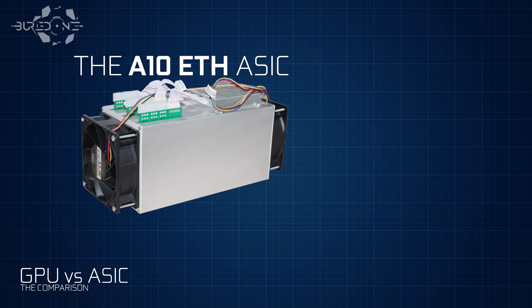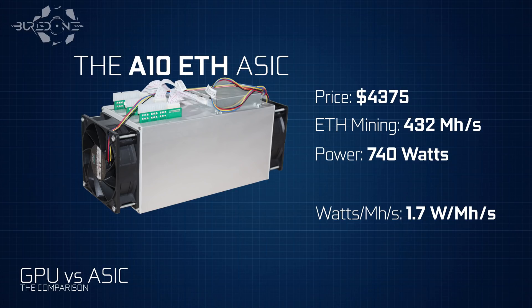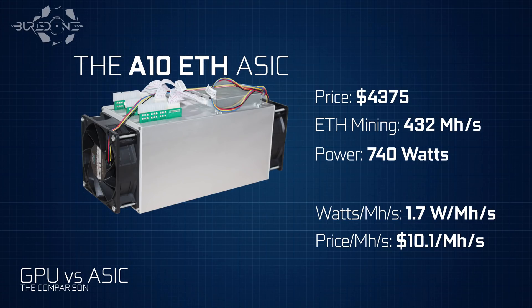Now let's take the A10 Ethereum ASIC miner. The price will be about $4,375 — there are three versions so I took the middle one. The Ethereum mining speed will be 432 megahashes per second, it will use only 740 watts, and that equals 1.7 watts per megahash. Compared to the GTX 1070's 3.8, it is almost double the efficiency. The price per megahash is $10, so it's only a slight difference from the GPU.